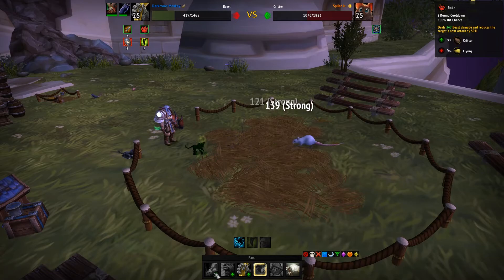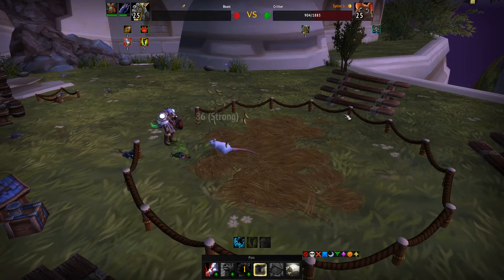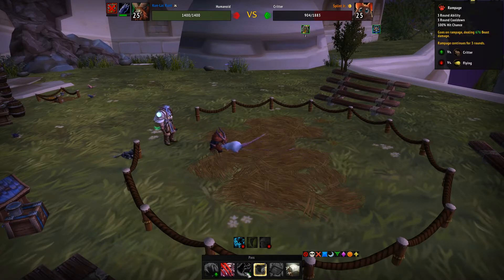So once it dies, we're gonna switch over to the Kun Lai Runt. See, it's dead right now. Yay, die. Oh my god, poor thing. Kun Lai Runt, and then we're just gonna use Mango just to increase our damage by 54 every turn, and then we're just gonna use Rampage and that's it.